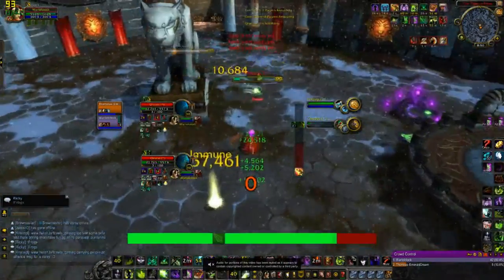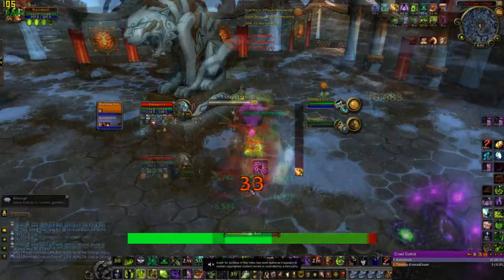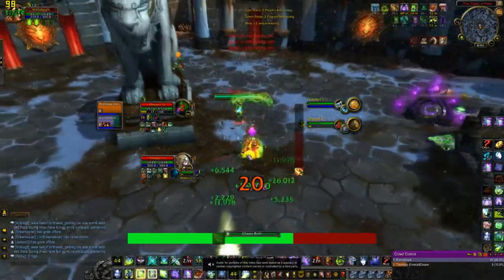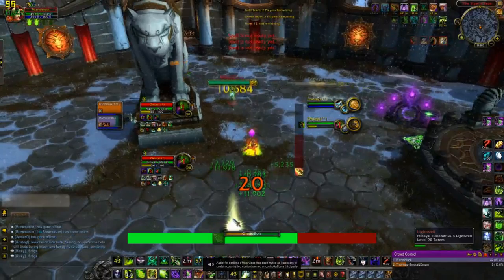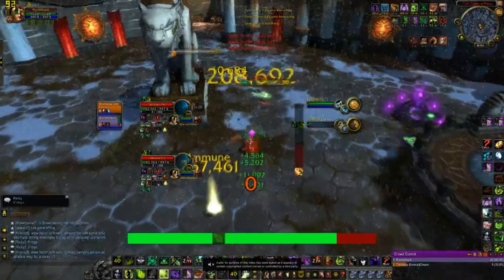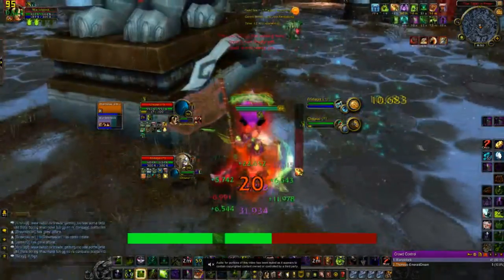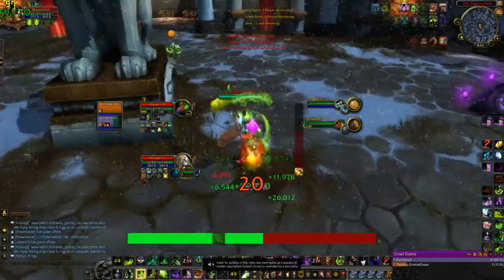That's actually a stupid amount of burst right there. I didn't even set it up right — all I did was Coil the monk so that I could get the Chaos Bolt off, and the priest couldn't even handle the damage I did to him. I'm pretty sure he still had Karma up too. They just didn't even see it coming at all. Okay, one more time, just because I love it so much.